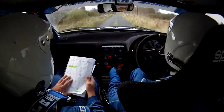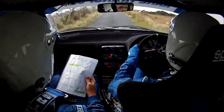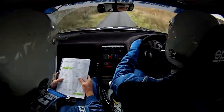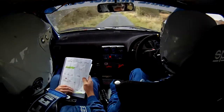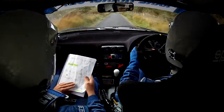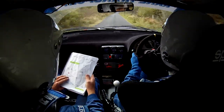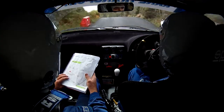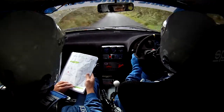Chicane up the height, three veils right into it, here's a dip. 250 out. And then a three right, and then 60 to a two left. Three right, 60, and then two left. 200 out, and then a tight three left over crest jump at the top. 200, then a tight three left over crest jump, don't cut. Three left over jump, don't cut. 60 out into one left continues crest jump. One left continues crest jump.